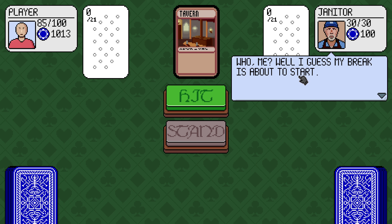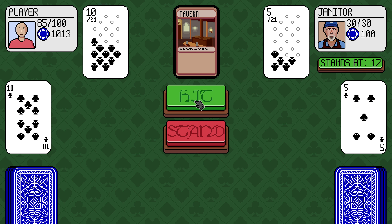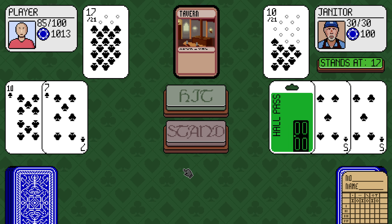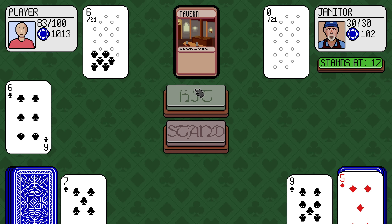Who? Me. I guess my break is about to start. The Janitor. Do we stand... I can't see their deck. Do we stand on 17? I think we do. They hit us for 2 — no idea what their hall pass did. Stand on 16.